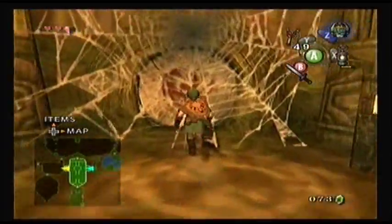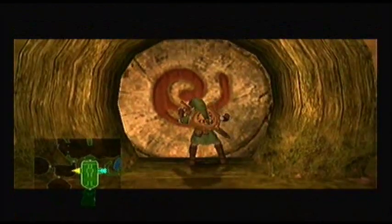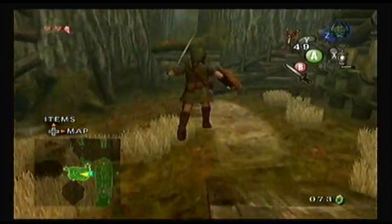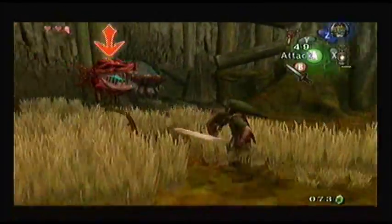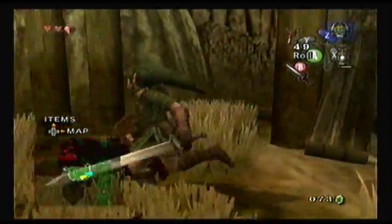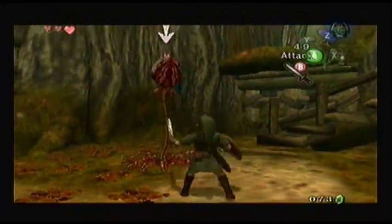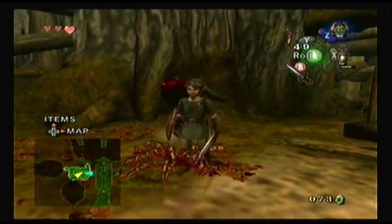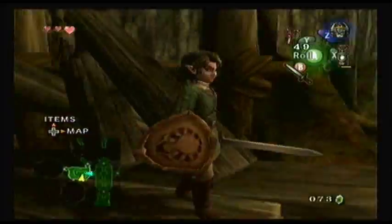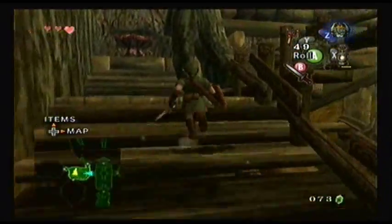There we go. So let's go ahead, burn that cobweb and go on through to more new unexplored areas. Let's hit around here, destroy some enemies, explore around if there's anything here. There's lots of small chests in this dungeon. These flowers you don't want to get near because they will eat you automatically, so don't touch them unless you want to be eaten.